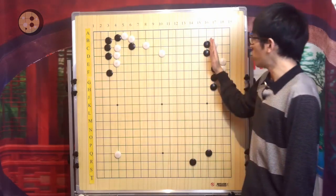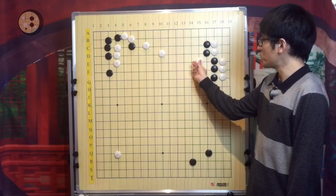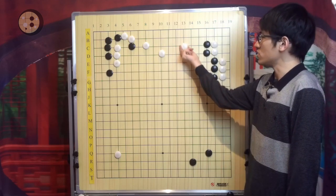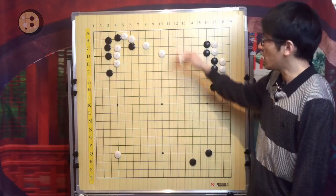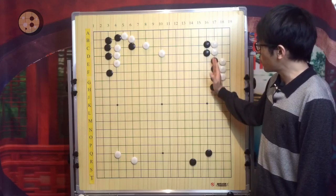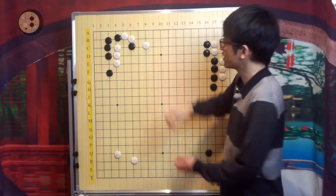As long as the wall of Black cannot be very efficient, it's subject to further peeeping or reduction — either from the side or elsewhere. White will just defend the corner, but later on the efficiency of this Black wall is not fully utilized.